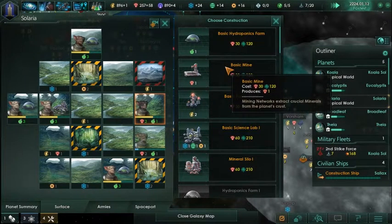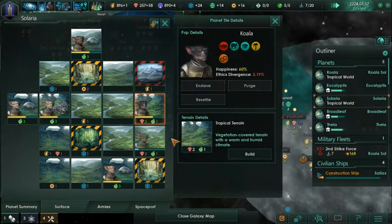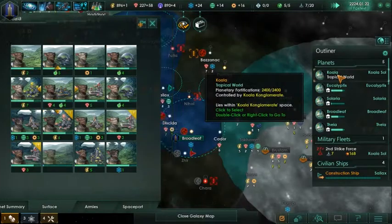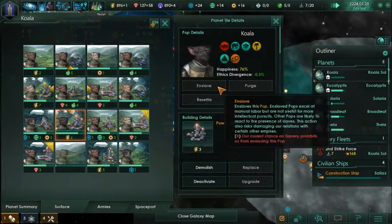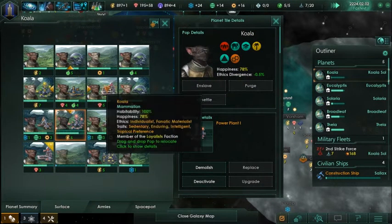Let's do a basic mine here, probably do a mineral processing plant in the neighboring tile. What can we do to upgrade our power plant? Mining network. Research complete. Construction.